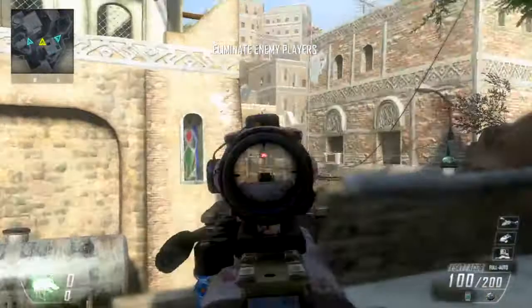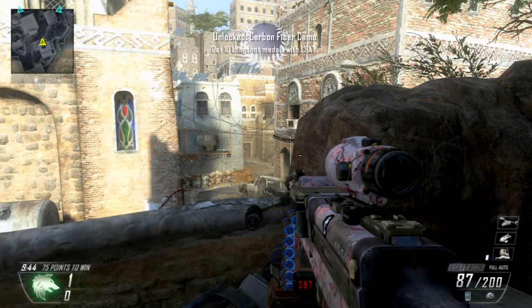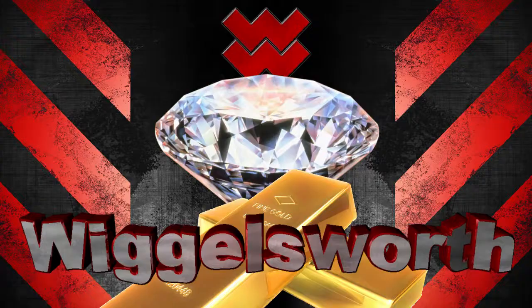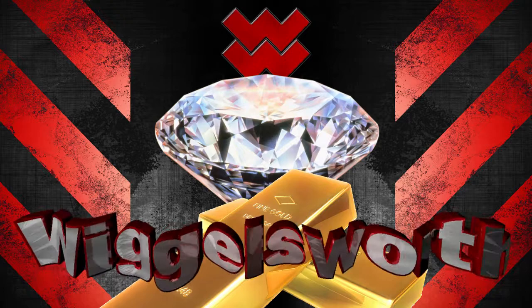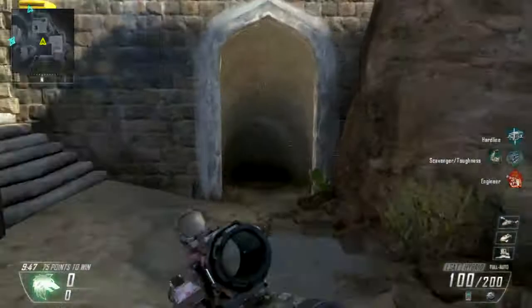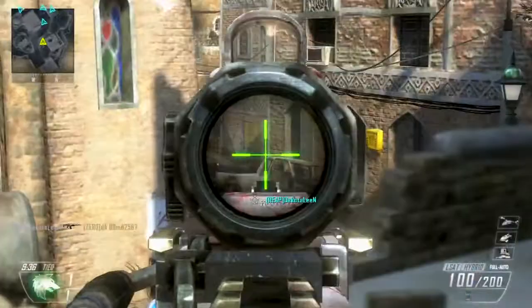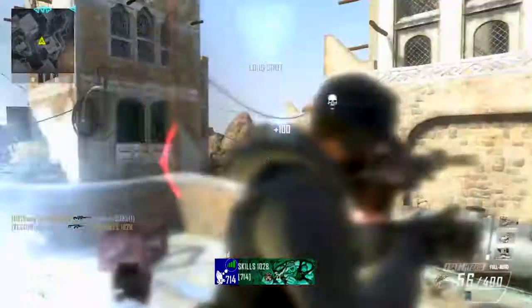Do whatever you need to accomplish the mission. We've pulled forward. You're neutralized! Welcome everybody, Wigglesworth here. And that clip you just saw was the final long shot I needed to unlock gold LSAT and diamond light machine guns.